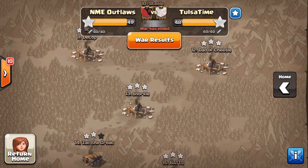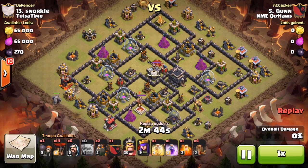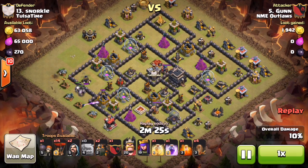Next attack is Gun, bringing essentially a GolaLoon with a ground kill squad. He drops his golems first to start the funnel, then drops an earthquake on the expo to open up the sector, which allows his kill squad to get to all three air defenses in the core and take out the queen. He drops wall breakers, a third golem, and then his heroes behind them to work their way in.